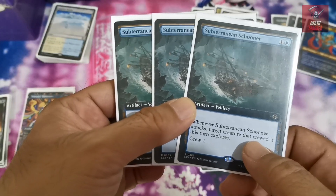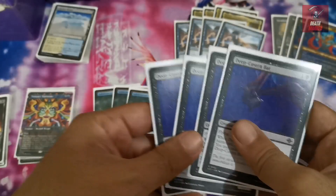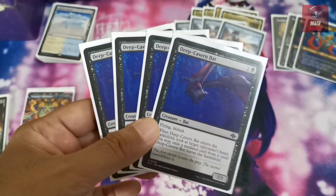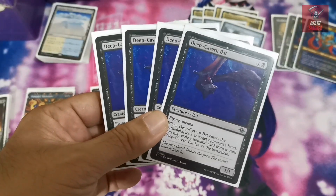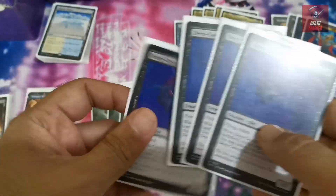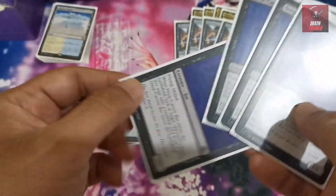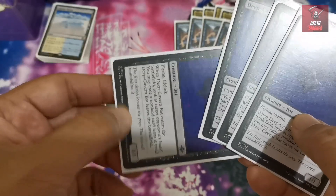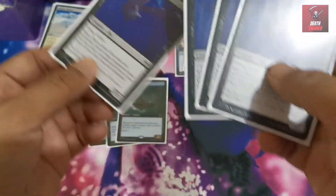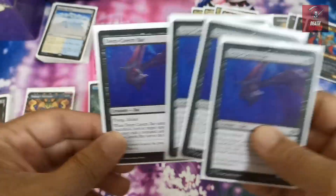The Schooner can crew for one and then explore, meaning if you go first and play a turn-three Cavern Bat to crew the Schooner, you can disrupt your opponent by checking their hand for the best card to exile with that card, then use it to crew and attack. Through explore, if you get another card, this becomes a 2/2, then a 3/3 or even 4/4 in succeeding turns — a strong attacker with lifelink, important in life total races against aggro.